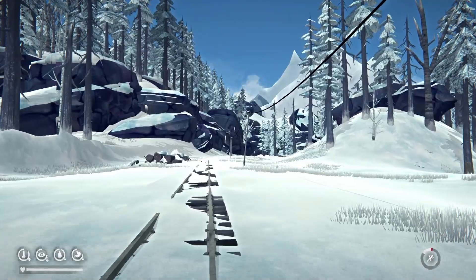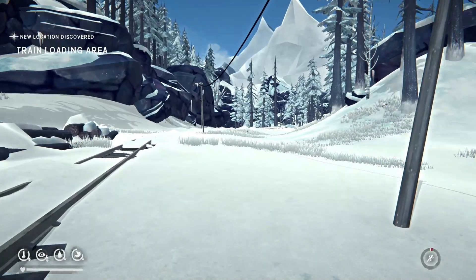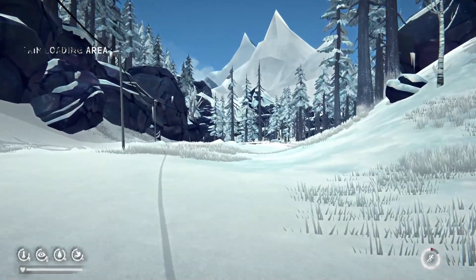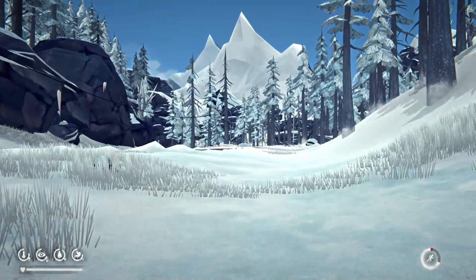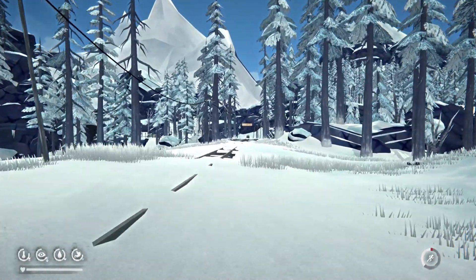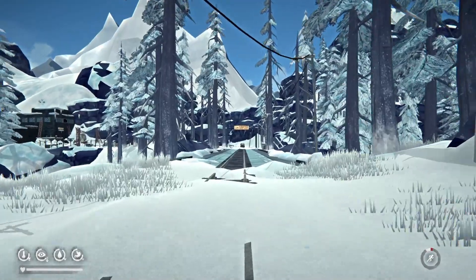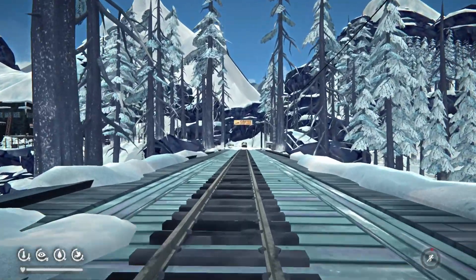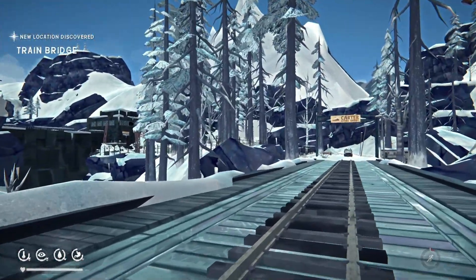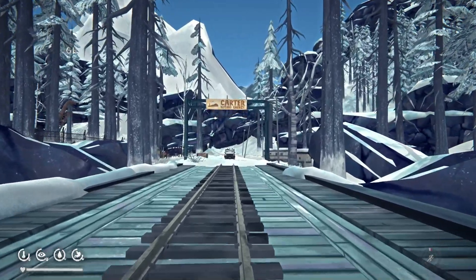We just passed another turn and we are here. The guns are located not in the Hydro Dam itself, but in the buildings nearby. Right now I'm going to prove they actually are here.